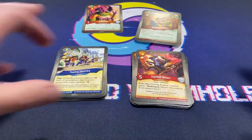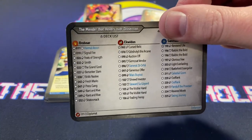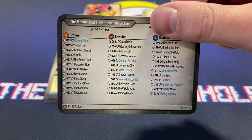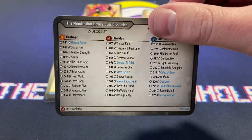Welcome to Winds of Exchange, where a lot of my responses are going to be 'yeah, I don't know.' But I gotta play it and we'll see what happens. Hope you enjoyed this deck opening. The deck is called the Mender that Hovers Over Dissection — you can see all the fun stuff. I'm gonna get this on the table and see how it plays. Thanks for tuning in, guys — see you next one!